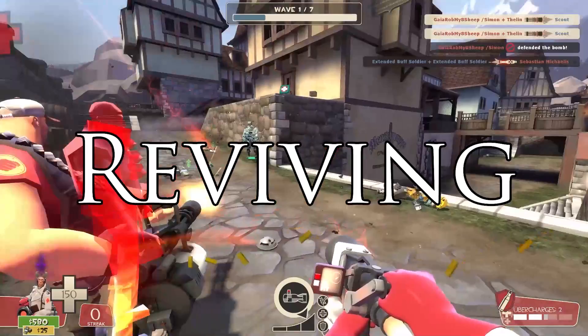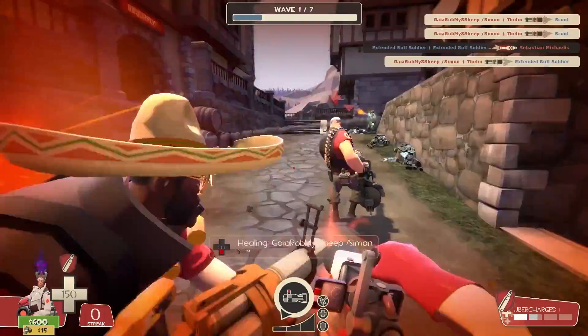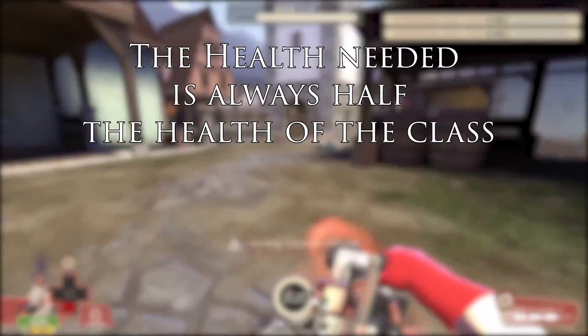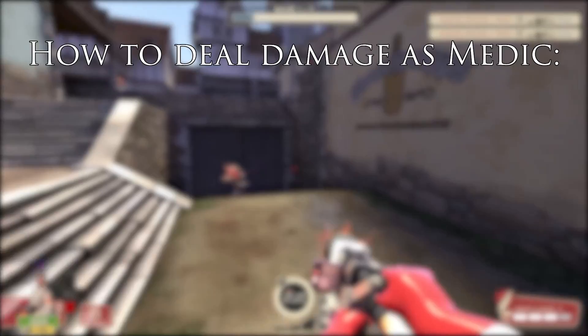The last task of the medic is reviving. When someone dies, they drop a machine displaying a hologram of the character who died. If you heal that machine, a little health bar goes up, and as soon as it's fully healed, the person is revived. Depending on which class died, the revive takes longer. For example, the heavy has more health so you need to put more health into the machine, whereas a scout has almost no health and is almost instantly revived.